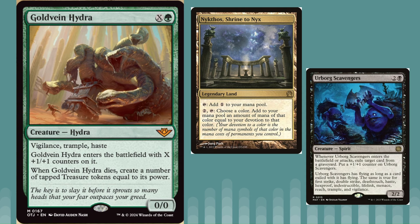We've got Gold Vein Hydra, which is a green X hydra with vigilance, trample, and haste. It enters with X plus one +1/+1 counters, and when it dies you create a number of tapped treasure tokens equal to its power. This card is quite good and really dependent on how much mana you put into it. It represents a strong ramp payoff — the green devotion deck would probably want to play some of these.